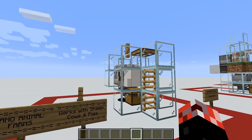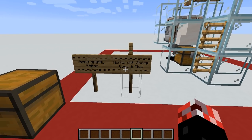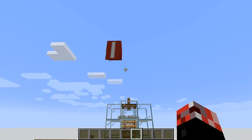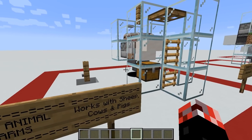The first farm is incredibly simple — the nano animal farm. It works with sheep, cows, and pigs, and it is originally by Impulse SV. I will give credit where it's due because I didn't come up with this particular design.